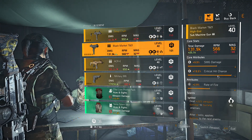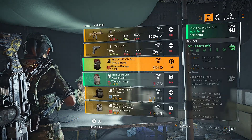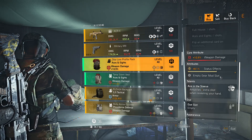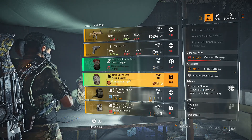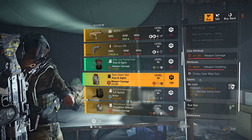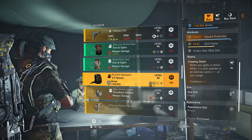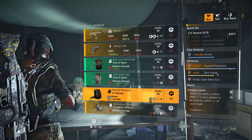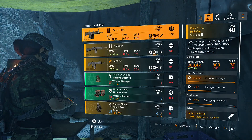We also have a Black Market SMG with 19.5% critical hit chance — not max, but you could take it to the recal library. For gear sets we have the Aces and Eights backpack with a mid-tier weapon damage roll, and the Aces and Eights chest with 11% weapon damage and 6.5% weapon handling. We also have a backpack with 10% hazard protection — if you're looking for that Backfire hazard build, there you go.